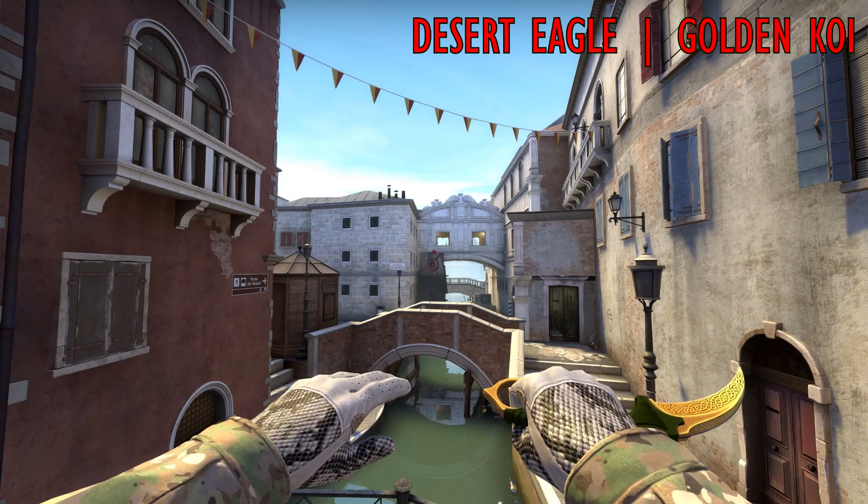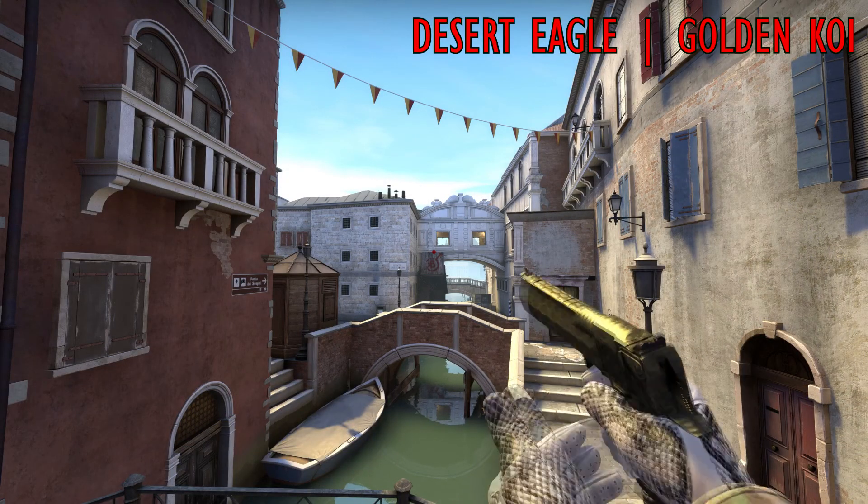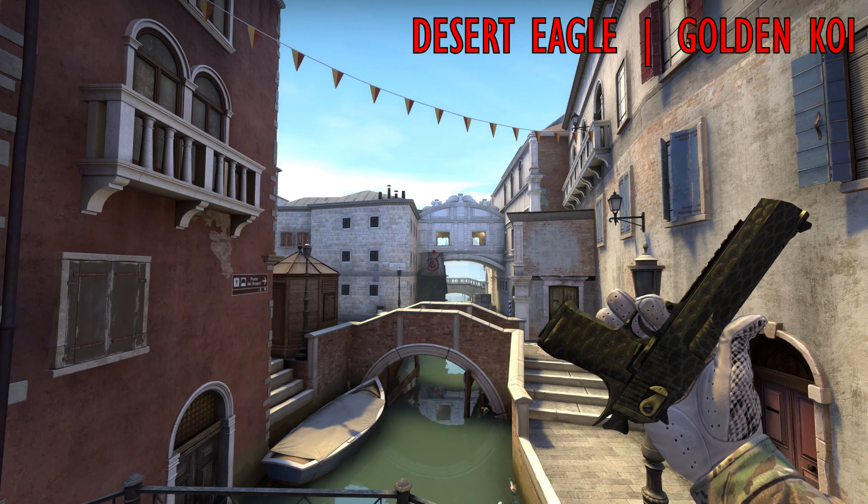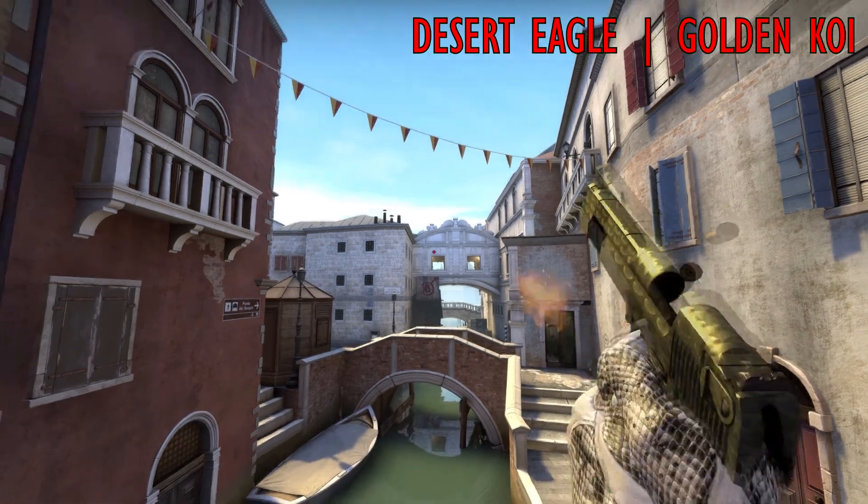Last but not least, there's the Deagle Golden Koi from the Bravo Case, same as the Fire Serpent mentioned before. There are some goldish fish scales and that's it — and the skin goes for 30 euro.